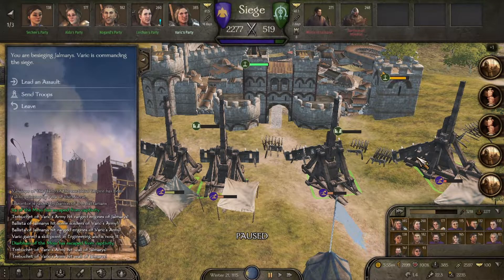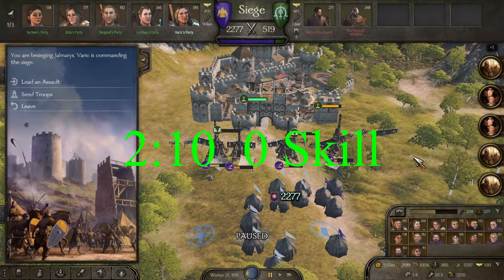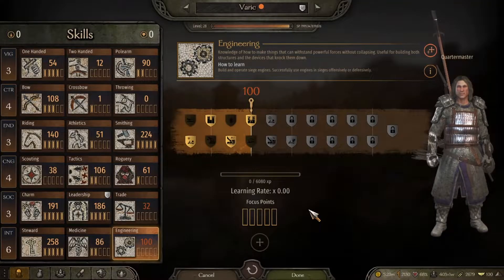We got both walls down in approximately two minutes and ten seconds with zero skill. We have now increased to 100.